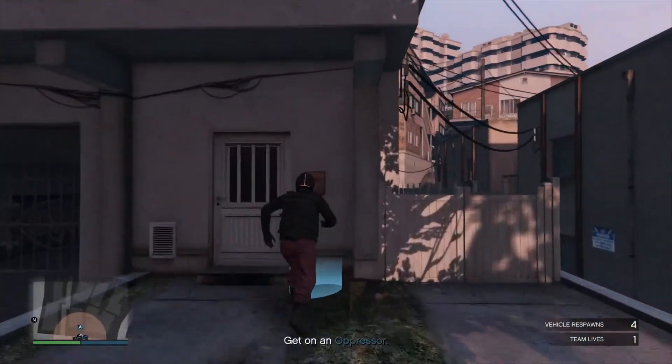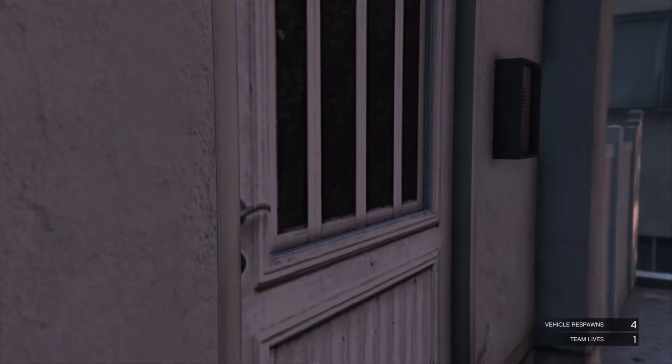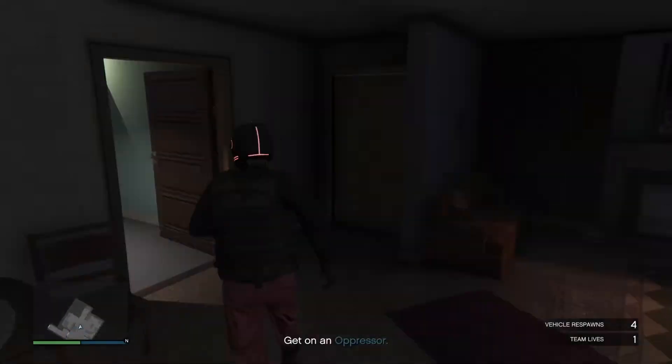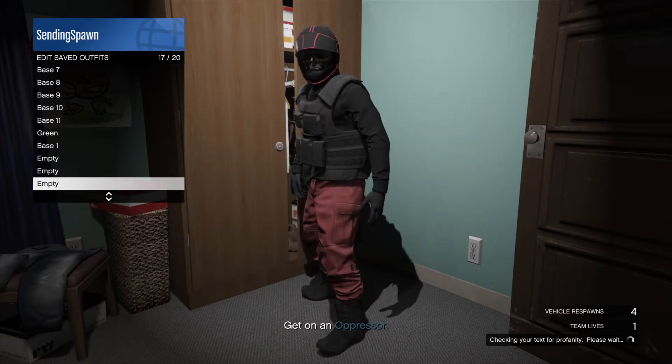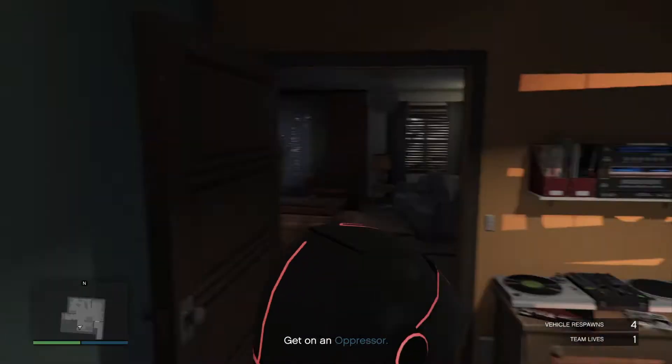Alright guys, as you can see now we are able to enter inside and go ahead and save the outfit. So once you have saved the outfit you guys can just go ahead and pull up your phone and quit the job.